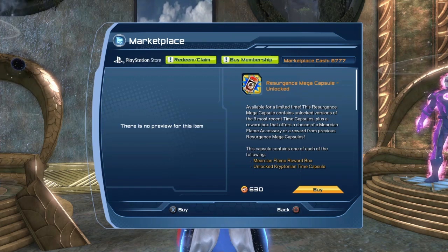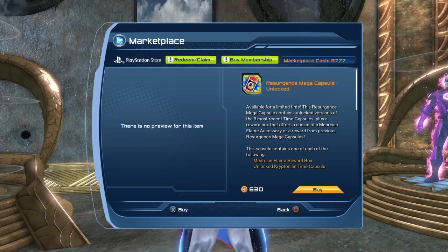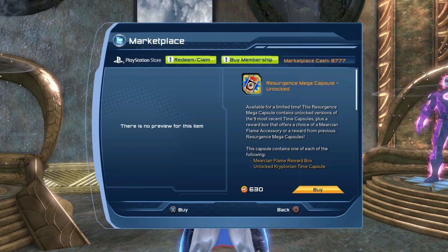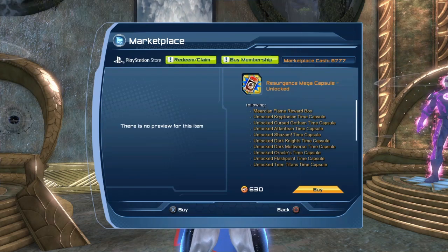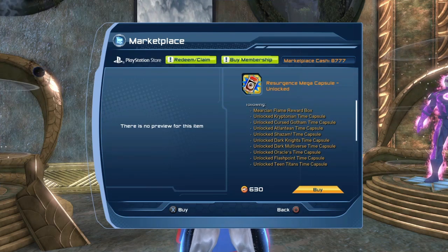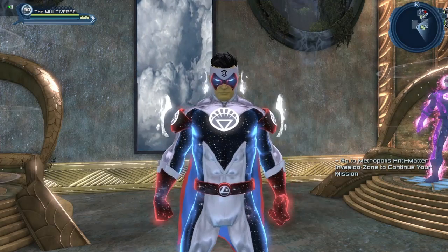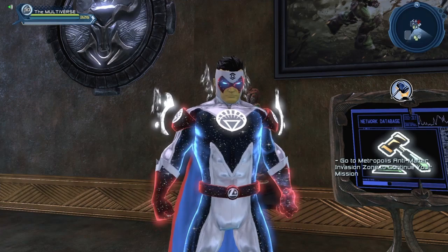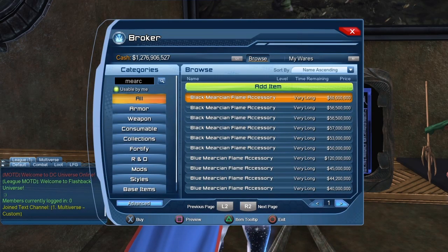The other option to get the mega capsule is to just buy them from the marketplace. They cost seven bucks each — basically 630 marketplace cash if you are a subscriber, as you get a 10% discount. If you are not a subscriber it's going to be 700 marketplace cash. So basically you pay seven bucks to get nine time capsules plus the Murky and Flame accessory. I made a video where I open some mega capsules — I'll put the link in the description below.